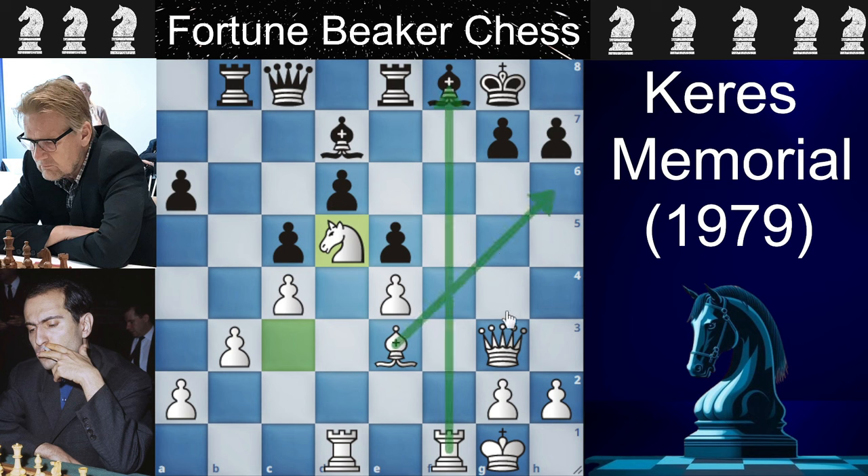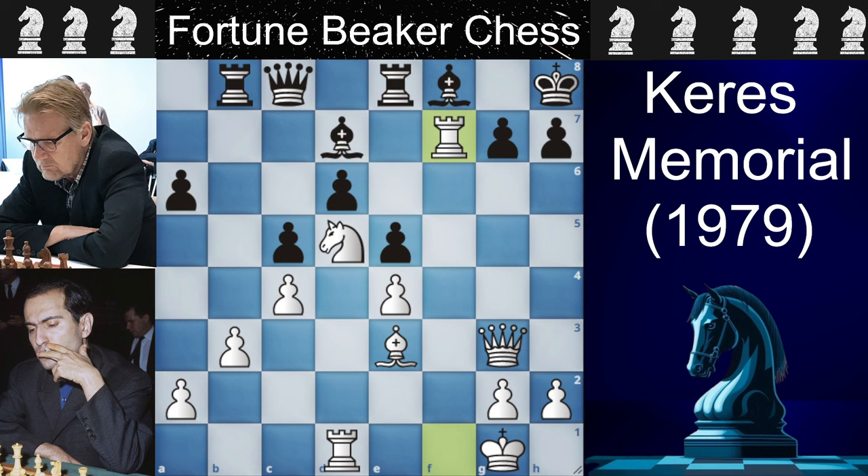The Bishop to A6 and Rook takes F8 trickery is in the air, so black plays King to H8. Tal immediately jumps in with Rook to F7, and black plays Bishop to G4. Tal's rook is under attack, but will you care if you're Mikhail Tal? No — just Knight to F6, sacrificing two pieces at the same time. Taking the rook is going to give you a losing position immediately.